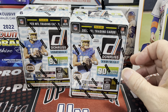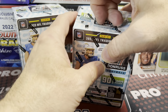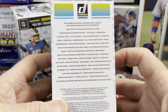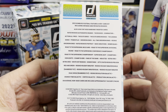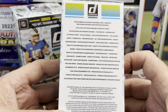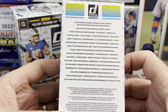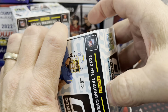I believe you can also get downtowns out of these, so let's take a look at what you can get on the side of the box. These are the exact same price as the regular blasters, but these have the holiday version — the rookie holiday sweaters. You can get the rookie revolution galactic, the crunch time galactic, the vortex galactic. There are optic previews and downtown, white hot rookies and downtown — so you can get them all in here.